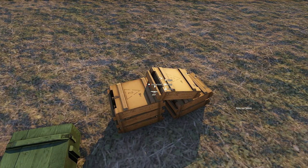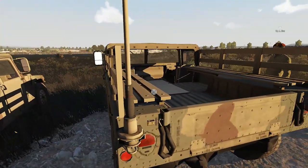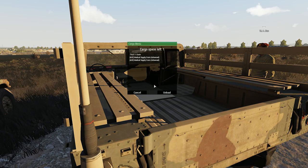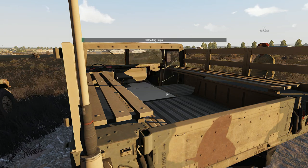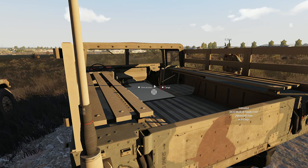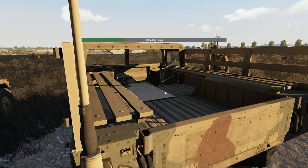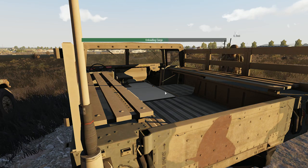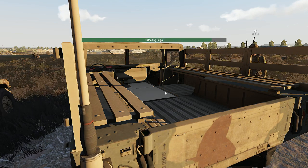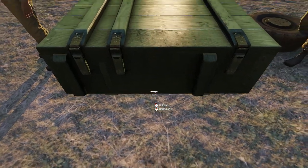Yeah, so it looks like the med supply crates take up — sorry, they do take up two each, because there's seven cargo spaces total, there's three crates in here, and there's one space left. So there's six taken up, which means two each. Medical crates are big boys. Well, it seems all the crates are. Inexplicably now, all of them are taking up two spaces. They're probably just rebalancing to the ACE system. Yeah, that's not very many crates for a flatbed truck. I know you can edit them in the editor. Yeah, we can adjust the cargo space size as well.